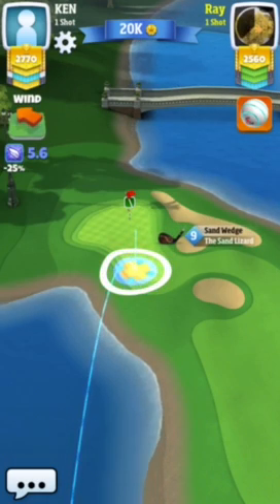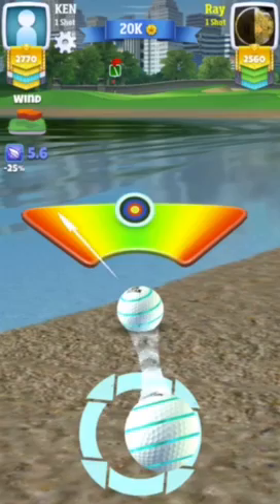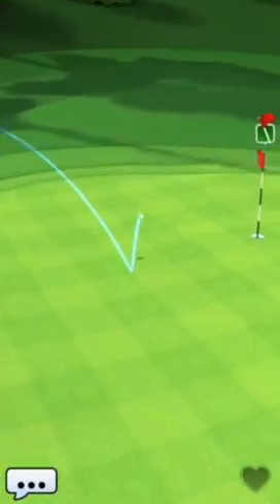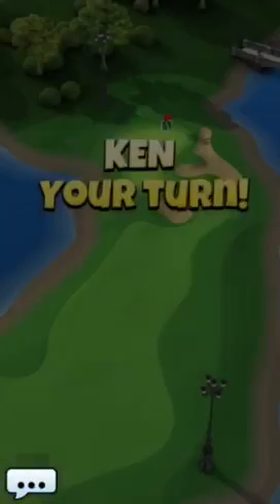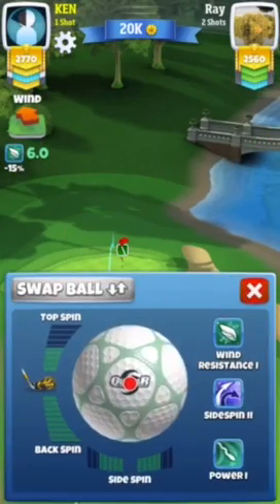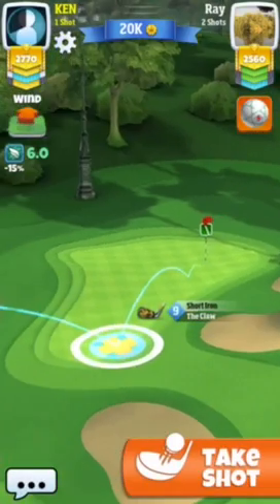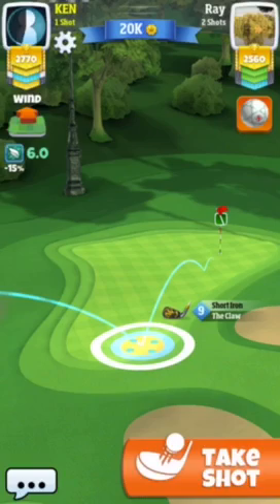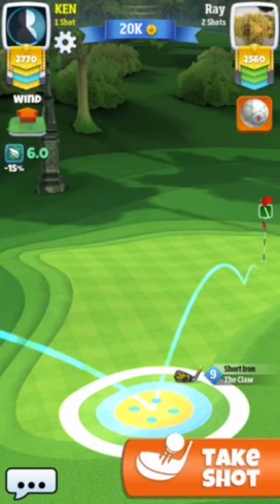Our opponent really doesn't have that hard of a shot from where he ended up — other than he should have been in the water hazard. So let's see what we got here. Straight downwind six, I'm going to play rings at two per ring. I'm almost at mid club, that's why I'm going to play the rings at two per ring — so two, four, six — I'm going to aim right there.